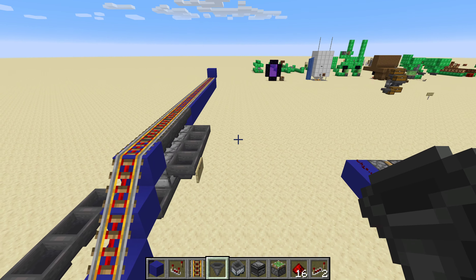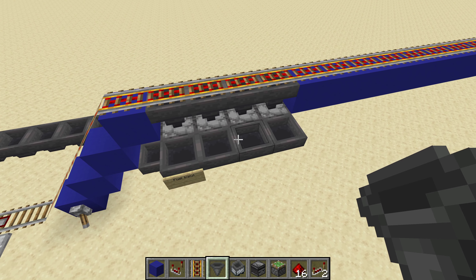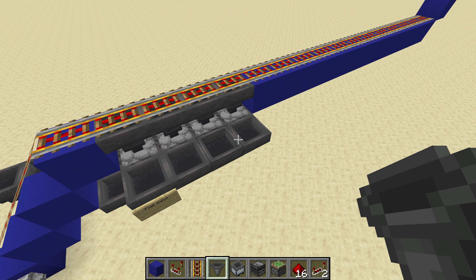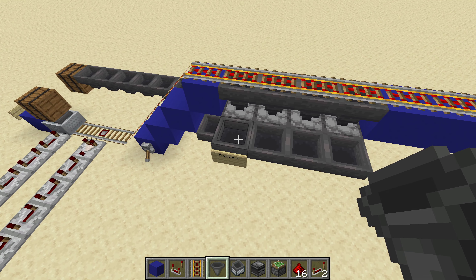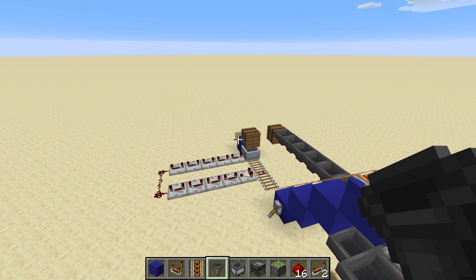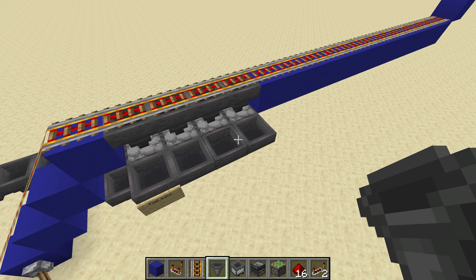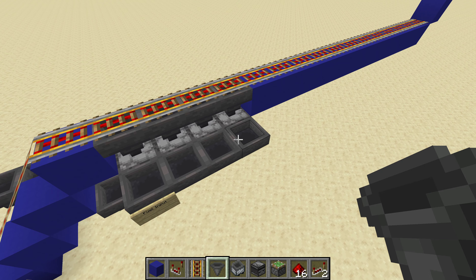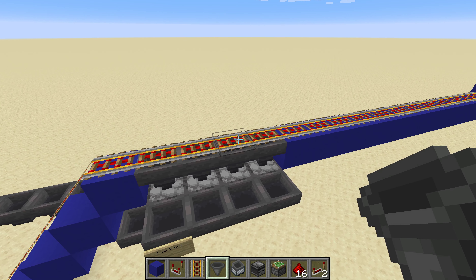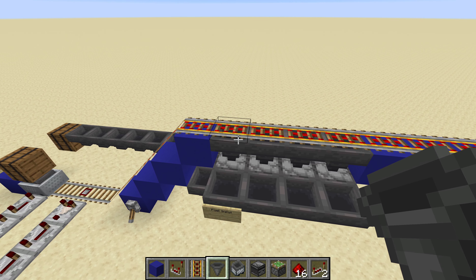For the purposes of this demo I just have these hoppers for fuel input. The version of this that I use in survival has an automatic bamboo farm that feeds directly into these, but you could also set up a parallel rail system from a separate input that would just feed your fuel blocks into these hoppers in the exact same fashion that we're feeding our ores and whatever other thing you need to cook into the hoppers up here.